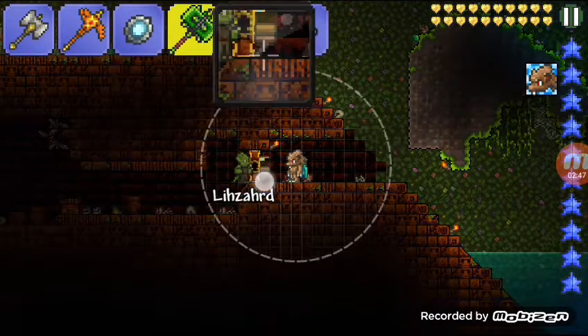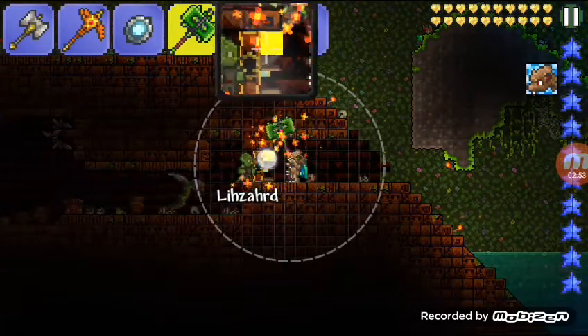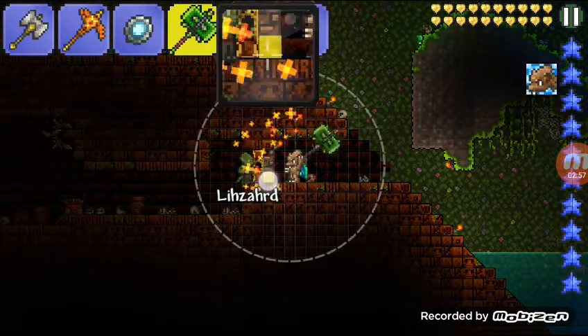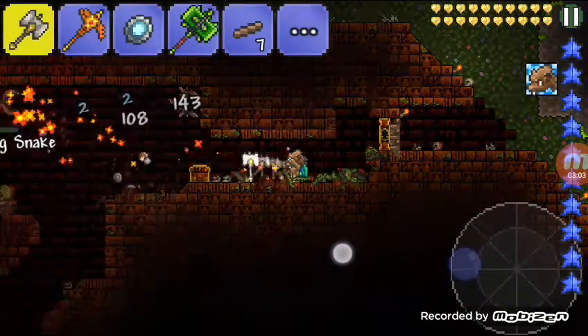So what you want to do is get your hammer and place it along these three spots. You still can't go in normally. You want to hit all of them once, and then check — then hit them all once again. And as you can see, I was teleported into the temple.